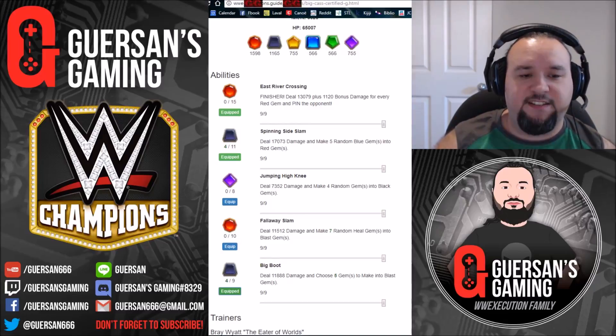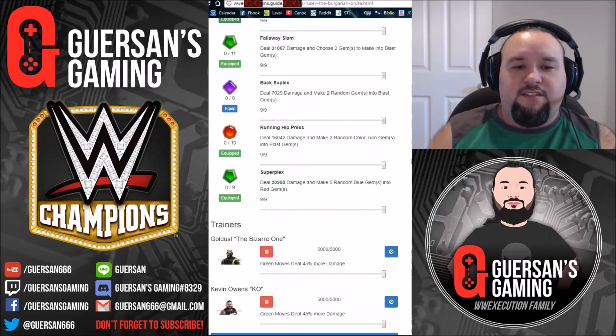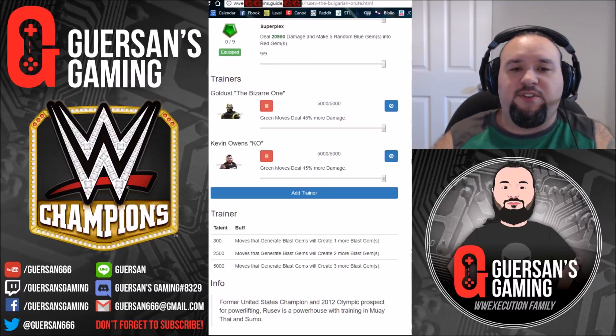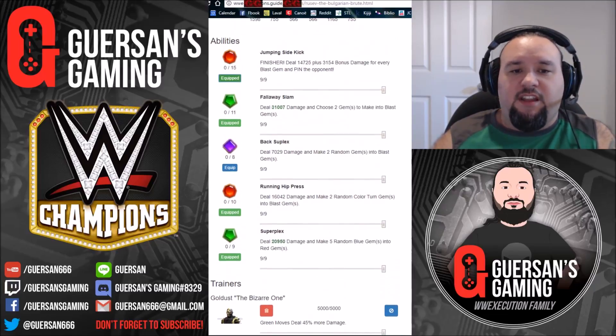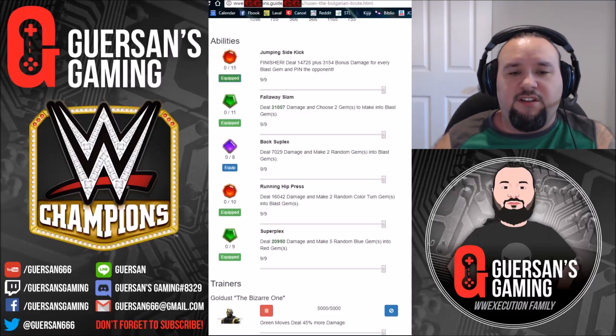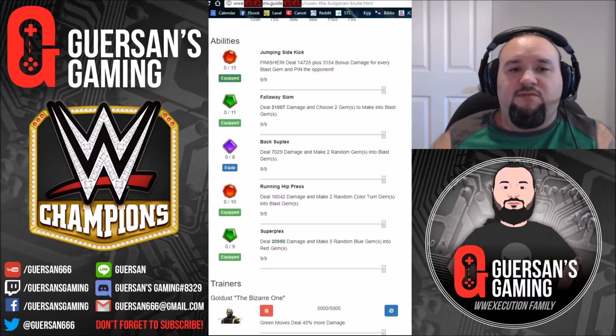If we check his skills at Rusev three-star silver, his best trainers are Goldust and Kevin Owens, both boosting 45% more green damage. The commonly used set is basically green, red, green without using his finisher, mainly because the other red does a little more damage. But if you want to be sure you can always use the finisher instead of the Hip Press - personally I kind of like to have the finisher better, because if you're stuck and you've done all the damage you don't really have any pin output.